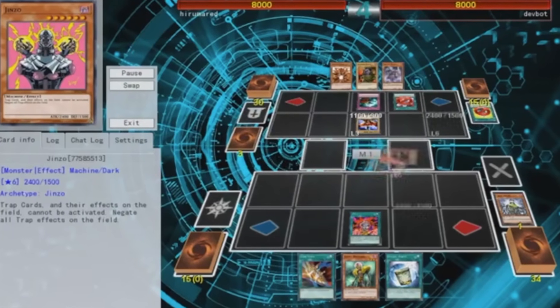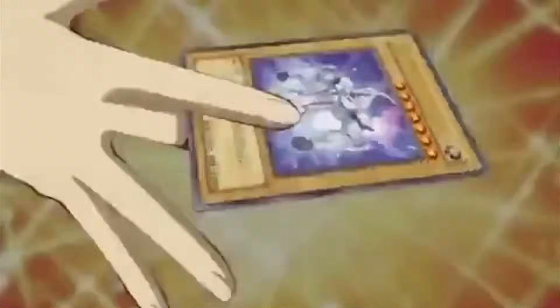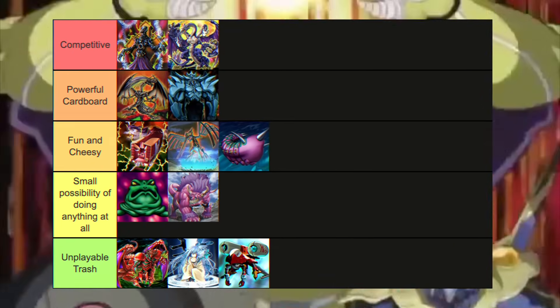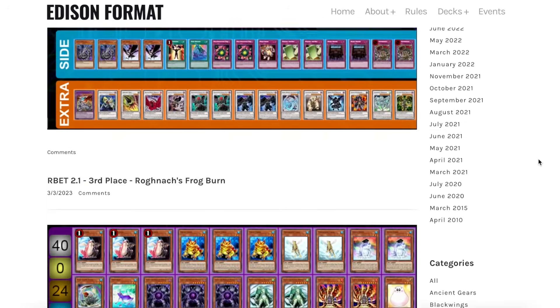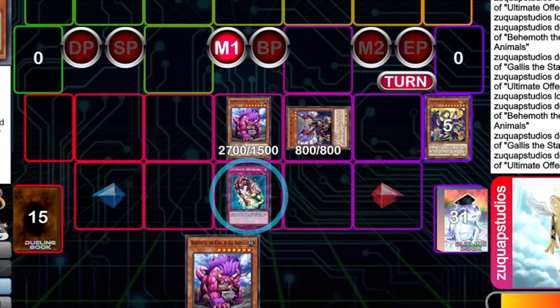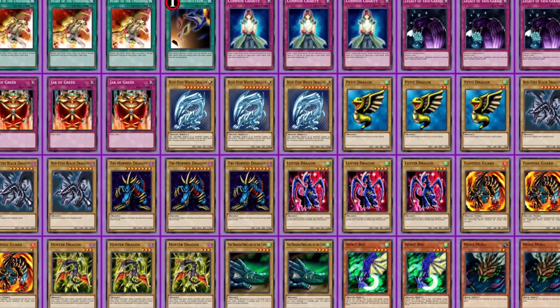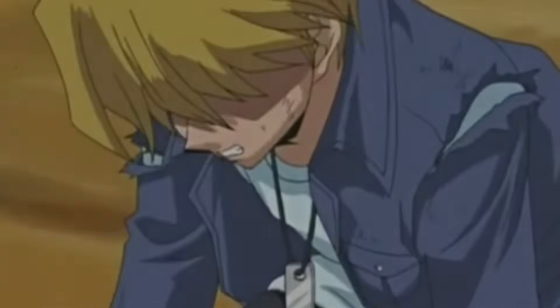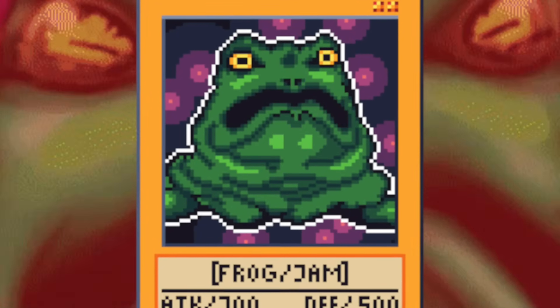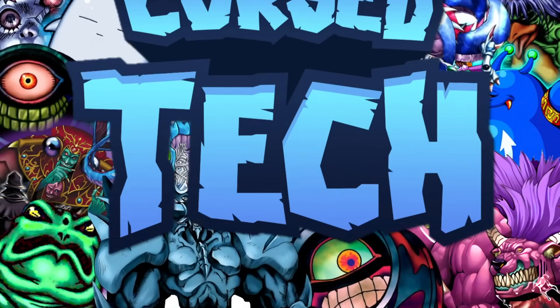Three duels against random strangers on the internet. At the end of each episode, we'll reveal each card's place on the Cursed Tech tier list, ranking them from almost competitive to downright unplayable trash. Will we stumble upon a broken combo, invent a new deck, or will we just go insane trying to win a duel using Frog the Jam? You will just have to wait and find out. This is Cursed Tech.